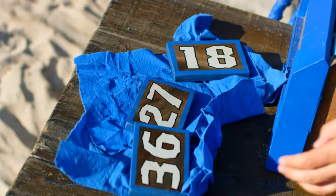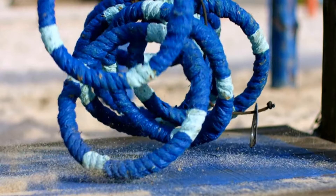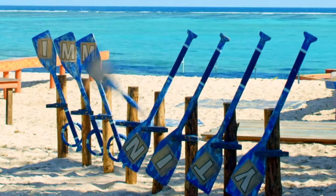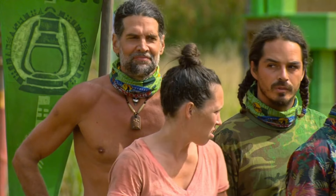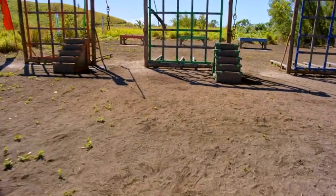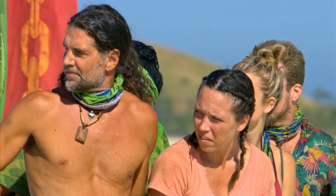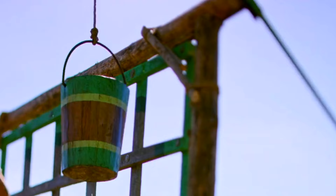Where the three remaining tribe members will then untie numbered tiles. You'll use those tiles to solve a combination lock. That will release a series of rings. You'll then attempt to land those rings on target — spell immunity. You'll then grab a bucket, fill it with water, make your way over a giant teeter-totter. You'll work together through a series of obstacles, transferring the water until you have enough to lower the gate.